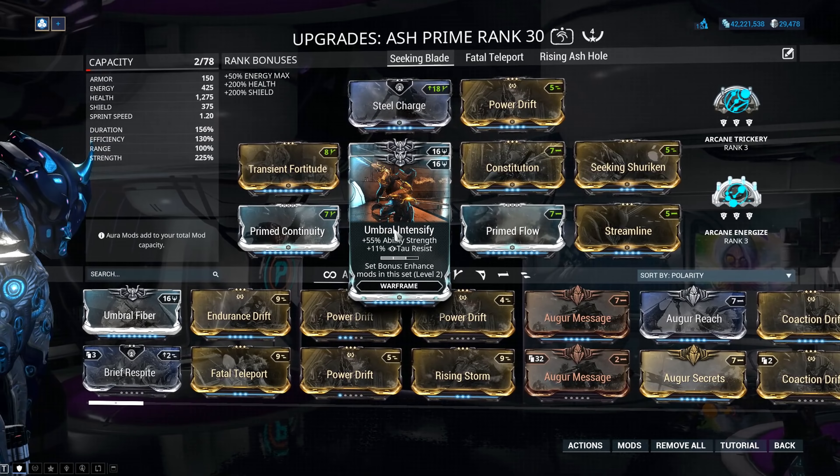You could drop duration for Augur Secrets and bump that power level up to nearly 250 if you prefer just using Bladestorm — that's entirely up to you. Now, I know if I wanted to mod for just Seeking Shuriken on its own, all I would need is roughly 145% power strength to strip 100% of all enemy armor each time. But I like using Bladestorm as well as a crowd clear, so I've built a balanced build.